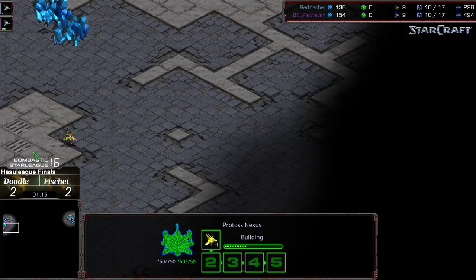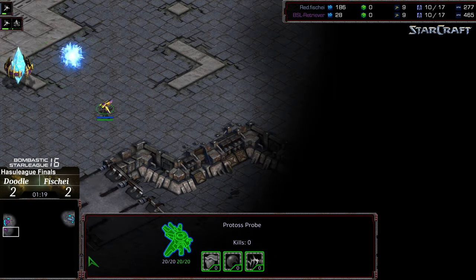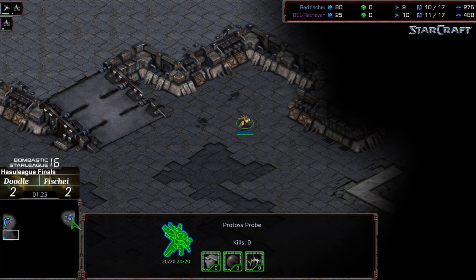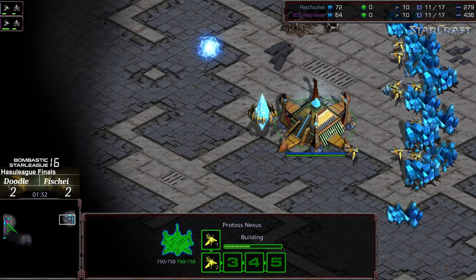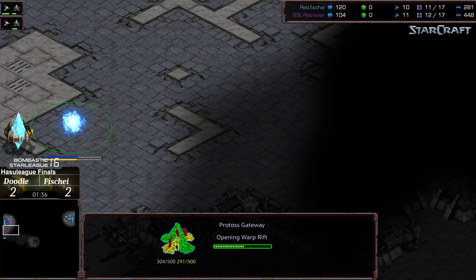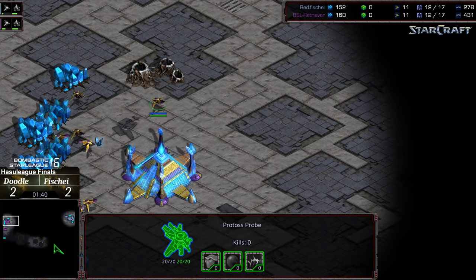This opens up the possibility for two-gate play. As it is one of those three-player maps, you send the probe to one base and then you know where to send it after the fact. First probe scouting out for Doodle. No scout out yet for Fisheye — maybe some mineral-boosting happening because Fisheye's 10th probe is coming online a little bit later than Doodle's. It's hard to tell these days.